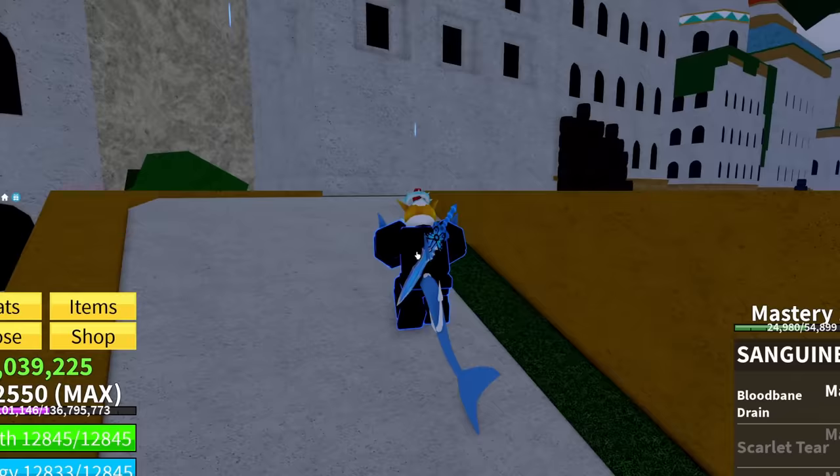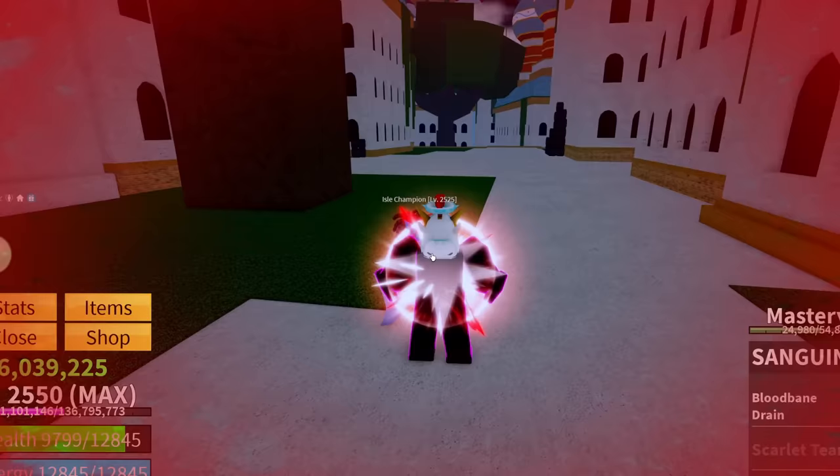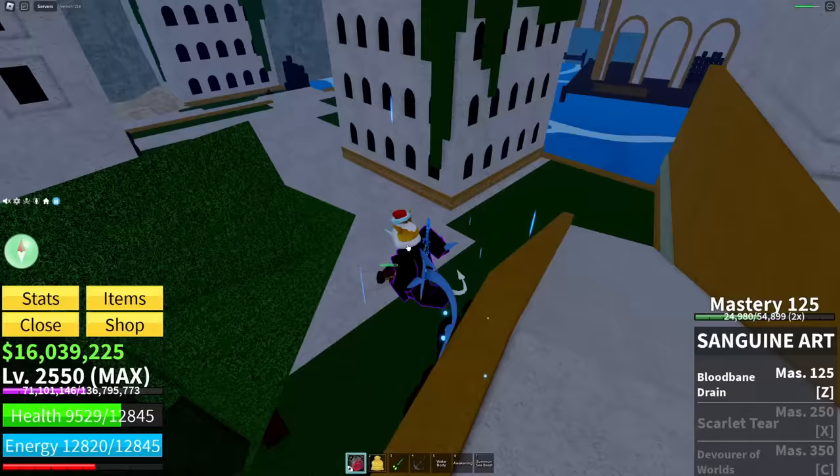And there we go — we unlocked a new skill, which means we have Blood Bane Drain. I want to go ahead and test my theory real quick and fight an NPC, but I'm going to let him smack me first. Let's get our health low. We're down half health. Let's go ahead and test the Z ability — what does this do?